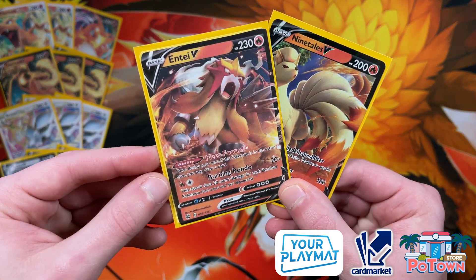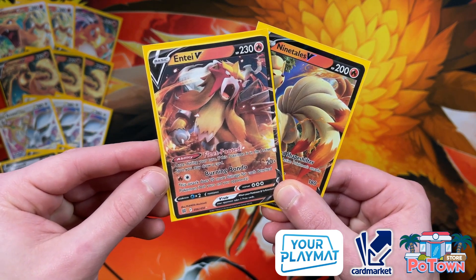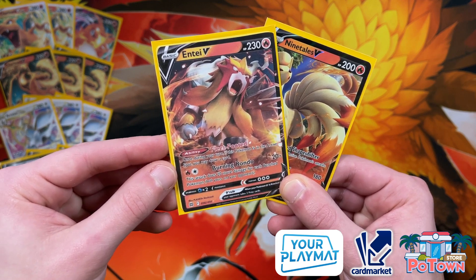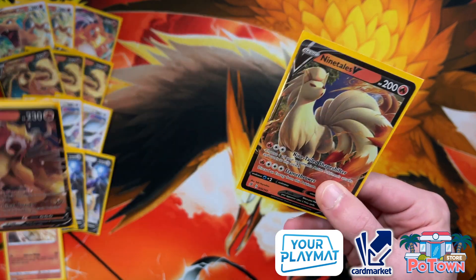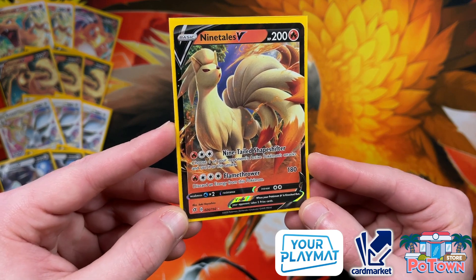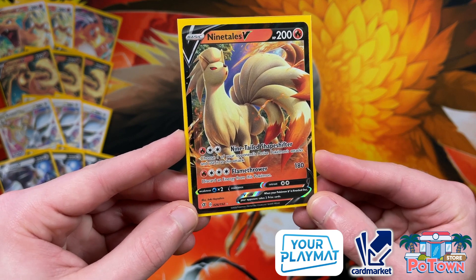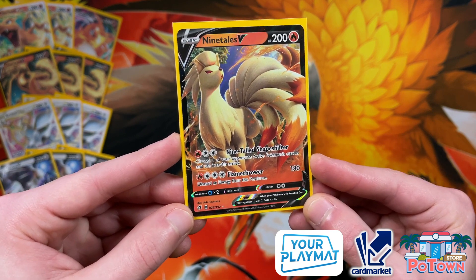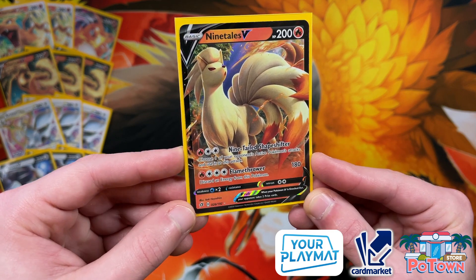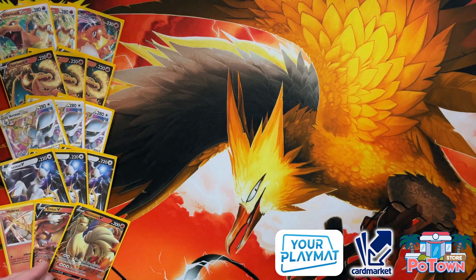Then we have two two-prize Pokémon. There's Entei V, a new card from Brilliant Stars. With Fleet Footed you can draw a card, and you also have Burning Rondo — for every Pokémon on your bench and the opponent's bench you deal more damage, just like Suicune V. Then we have Ninetales V from Rebel Clash, which becomes much better now. Using Magma Basin to put an energy on it and then attaching Double Turbo Energy, you can copy any attack from your opponent's active Pokémon for free, not even requiring the necessary energy. Very strong.